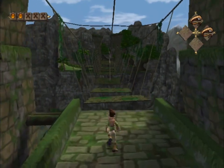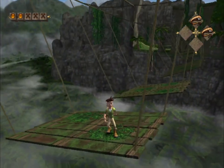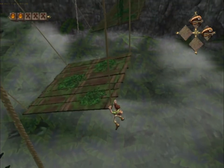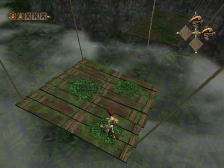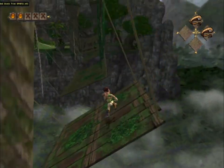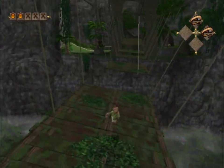Crossing the battered bridge normally requires a whopping 10 jumps. Two are easily saved with his spin kick around the ropes. Three additional jumps can be saved by using the bridge sway momentum to roll off, unroll mid-air for a bit of extra time, and just barely grab the next section.